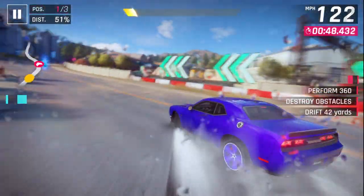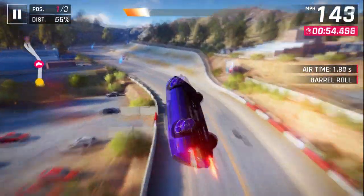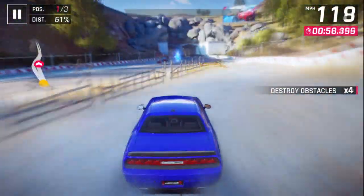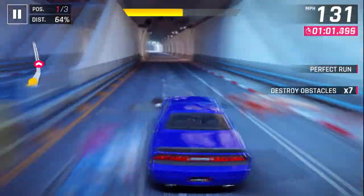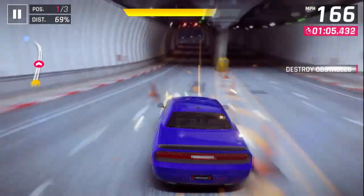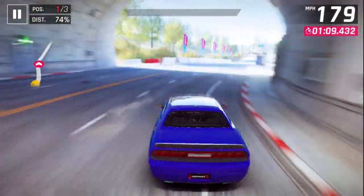Here this guy is about to pass me, so I 360 him and knock him down. That is a good tactic to use in this game. If somebody is faster than you and is passing you and you cannot really do much about it, 360 when they're right next to you, and oftentimes you can knock them down. You have to be a little bit careful — 360s can backfire and just cause you to lose speed. But if you're careful with them, they can help you quite a bit.